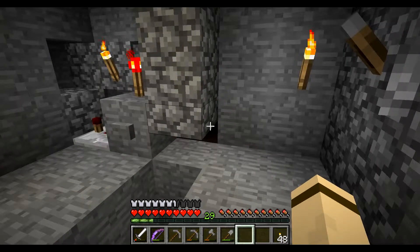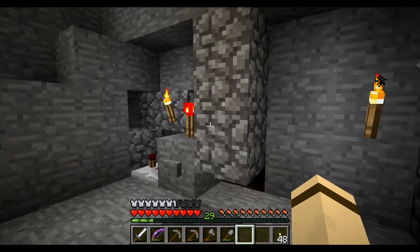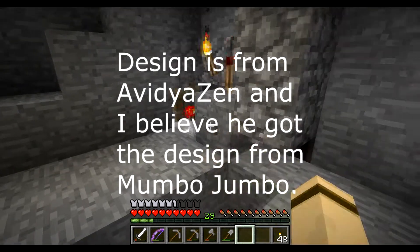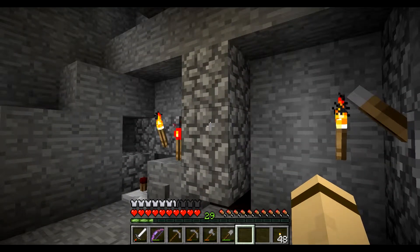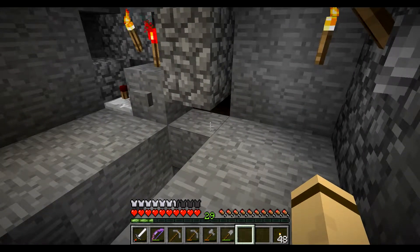Instead of using gravity to kill them like I tried last time, I went back to a better system — using lava. If I hit this, lava is going to shoot out, burn them, and then be pulled back in. So it's hopefully just enough to set them on fire and take them down to like a half heart or whatever, and we could punch them or put a splash potion of healing on them and it'll kill them outright.